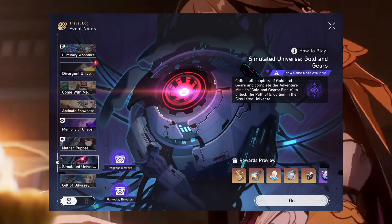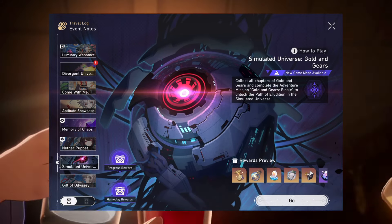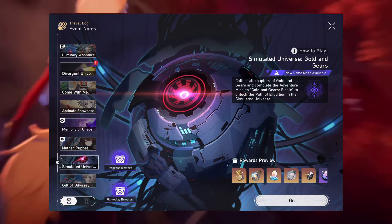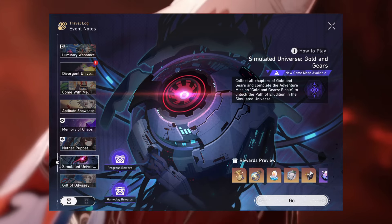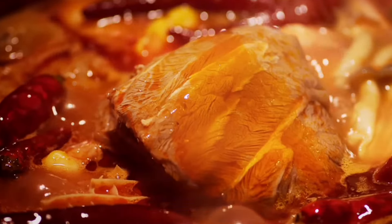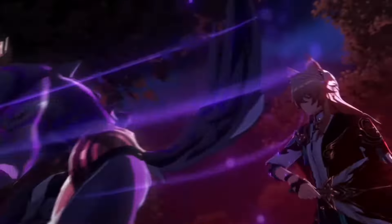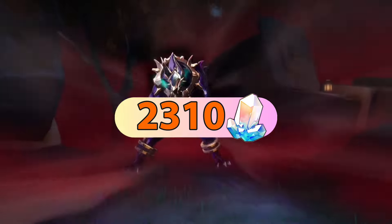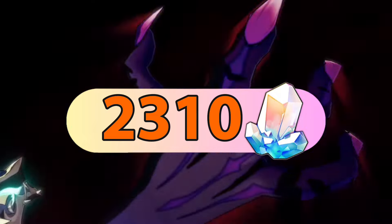For Simulated Universe, you have the potential to get around 225 Stellar Jades and 1 Star Rail Pass weekly if your equilibrium level is 6. This campaign runs for about 6 weeks, so we can expect 1350 Stellar Jades and 6 Star Rail Passes, which are valued at 960 Stellar Jades — adding those together gives us 2310 Stellar Jades.